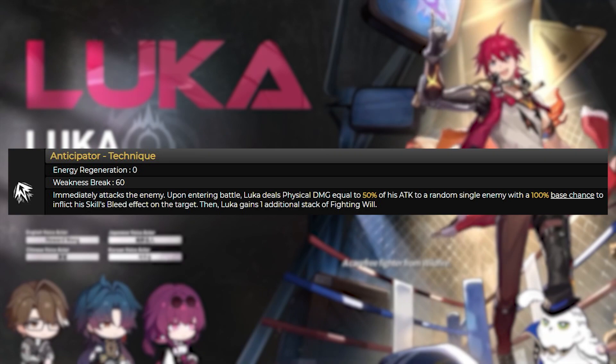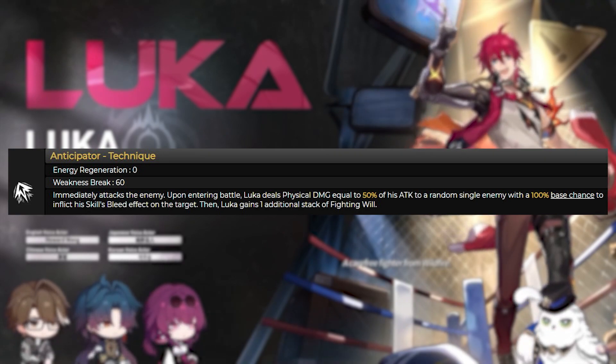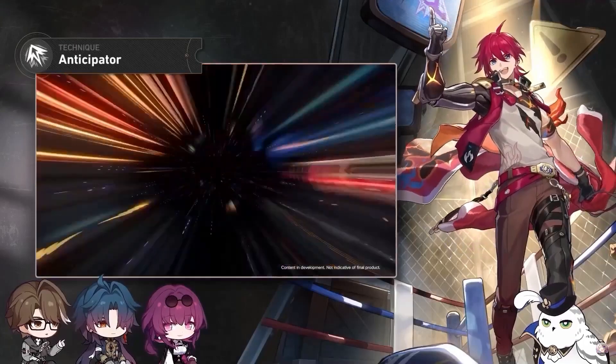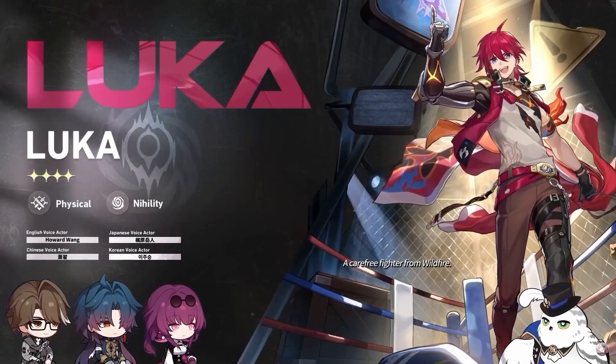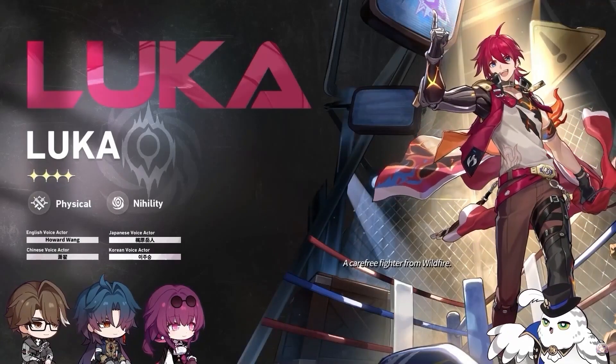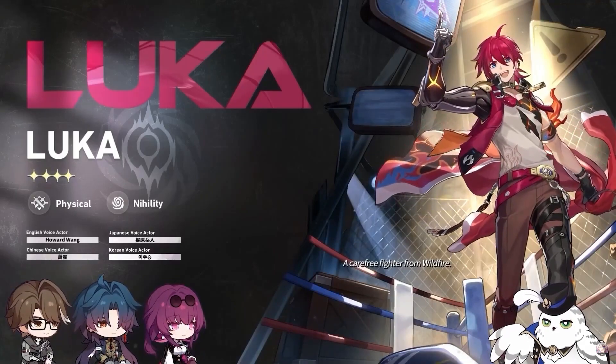His technique, Anticipator, attacks the enemy after entering battle, dealing minor physical damage to a random single enemy with a high chance to afflict bleed. Luca then gains one stack of Fighting Will. So Luca is all about doing punches that deal physical damage and applying damage over time through bleed.